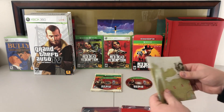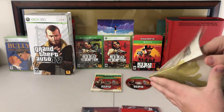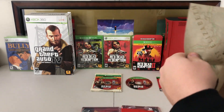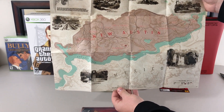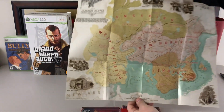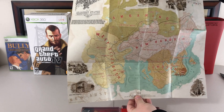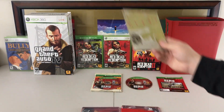It looks like you are going to get another map. This one feels like it's a little smaller — yeah, definitely, it's like a little mini-map, which is pretty cool. So here is the other map that you get: New Austin, which is pretty cool. I'm wondering if that has something to do with online. And on the other side too — another little small mini-map that you get.